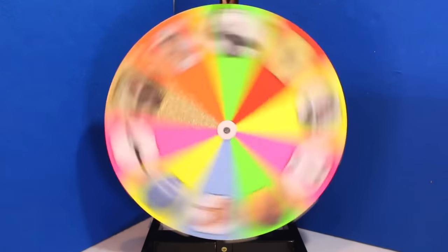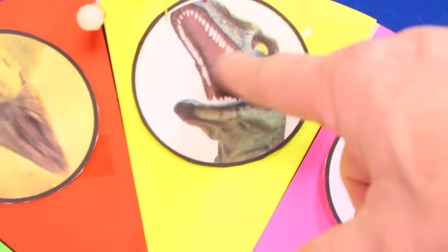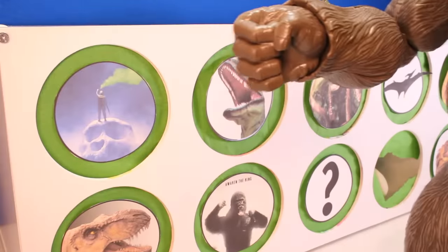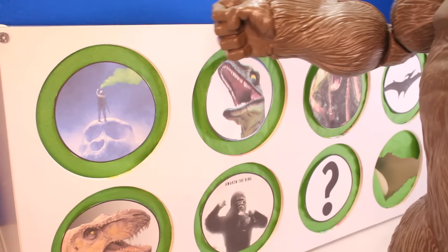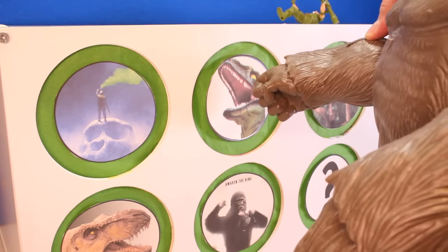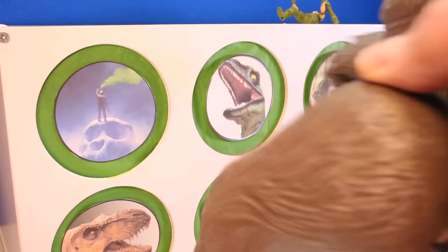Let's spin it. Alright, we got the raptor guy. Cool. Let's find the raptor and punch it. Wait, wait a second - we've got a guest puncher! King Kong wants to punch. Alright, King Kong, let's see if you can punch the raptor. Ready? One, two, three. Nice.